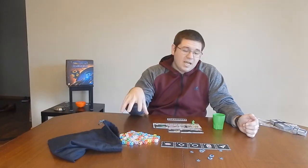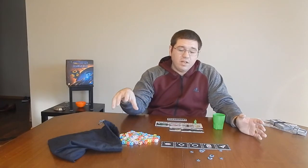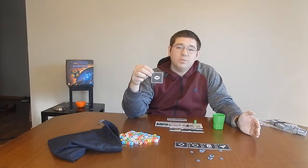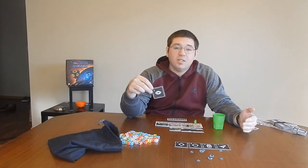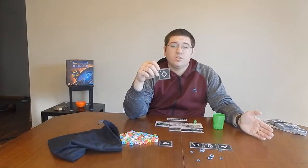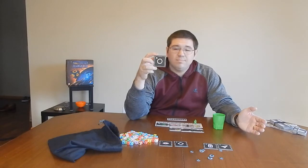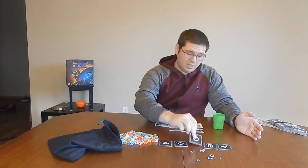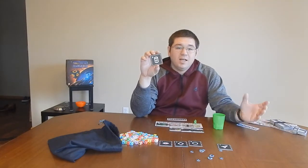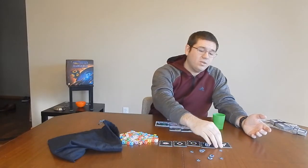In Roll for the Galaxy, the dice are your workers. You put them to work in order to build your civilization, and these workers can do a number of different things. They can explore, which can bring you money, technological advances, or the ability to build technological advances or explore planets. You can develop, which is putting resources towards developing those advances. You can settle, which is basically terraforming other planets for your civilization. You can produce — essentially growing crops of some kind — and then you can ship those to glean rewards. Those are all actions you can take on your turn.